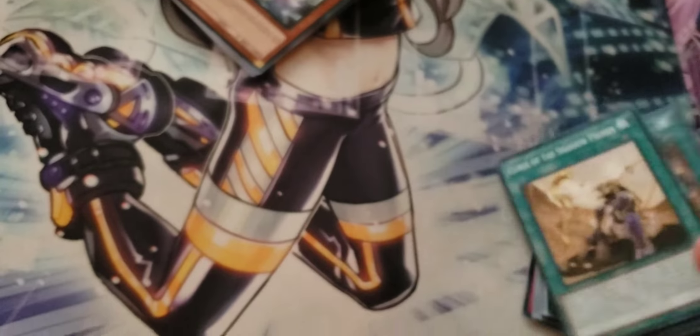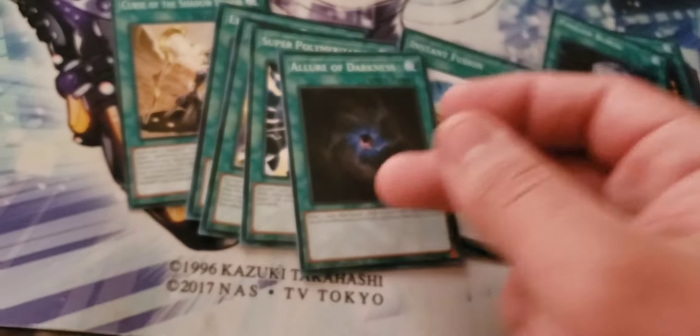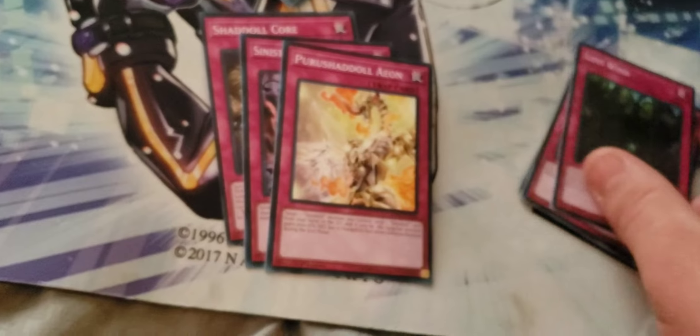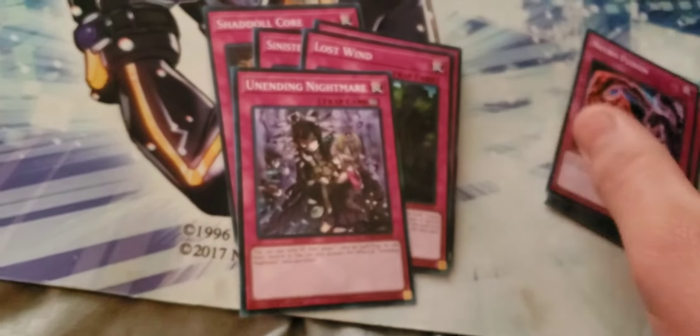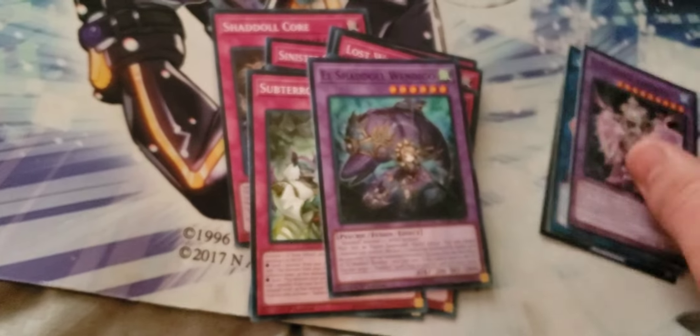For the spells: Curse of the Shadow Prison, El Shaddal Fusion, Nefshaddal Fusion, Super Poly, and Instant Fusion — these two are very good reprints — along with Allure of Darkness at 3 plus 1, Foolish, Living Fossil, Pot of Avarice, and Twin Twisters. Traps: Fire Traps Core, Sinister Shadow Games, Perishadal Aeon, Lost Wind, and the Nightmare. Necrofusion, Sub-Terror. Fusions: Winda, Anoyatiles, and Construct. We're gonna go ahead and build the 40-card, or the 3 structure decks and get on.